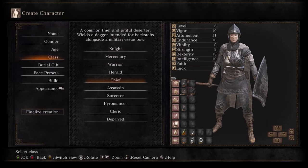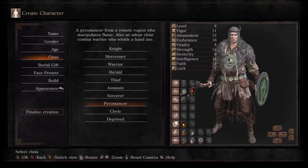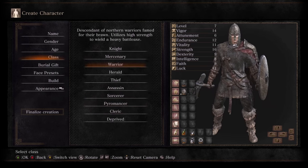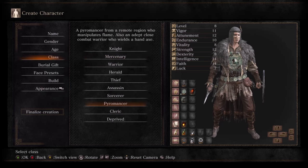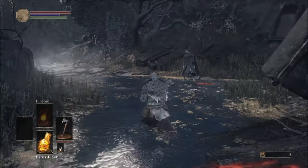This challenge has very simple rules. The only rule is that for every boss, I must use a different weapon class. Coincidentally, if you use two weapon classes for bosses like Nameless King where the phases are their own separate bosses, the weapon classes should work out perfectly with the number of bosses in the game.